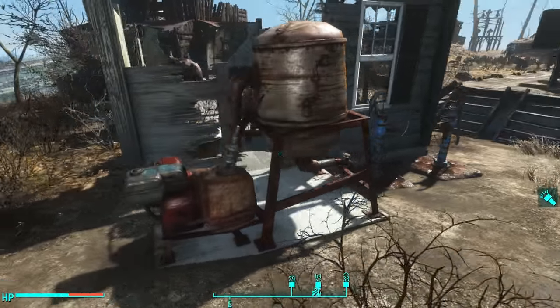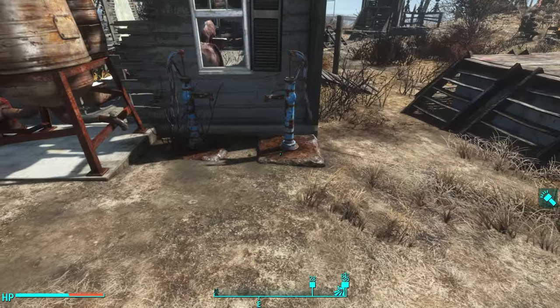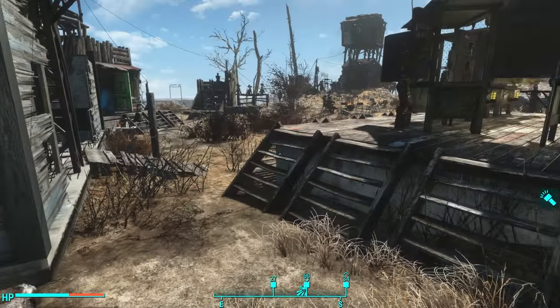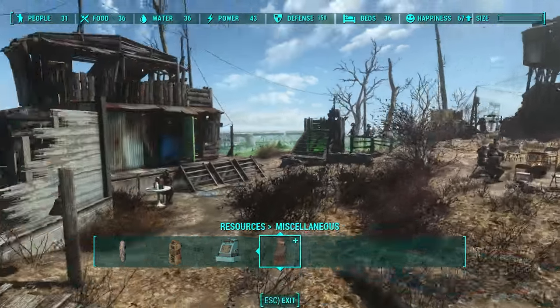Here's the third and final powered water pump way over here in the corner, with the two final hand water pumps that I need to get to exactly 36 water. 36 is my magic number for my settlements.